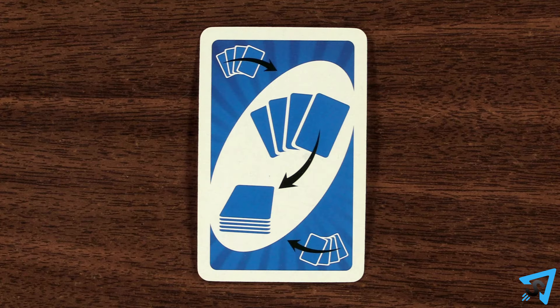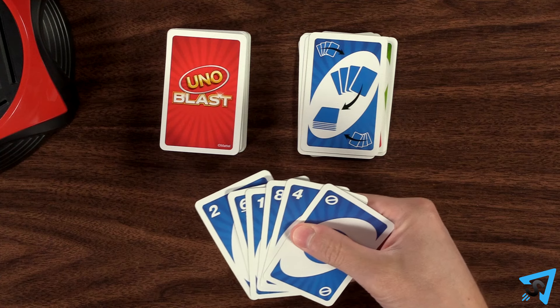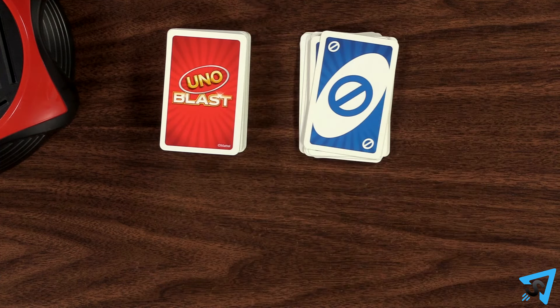Discard Color. After playing, you may discard all the cards in your hand that are the same color as this card, placing them in the discard pile in any order, with the top card continuing play. Action cards discarded in this way are not activated.